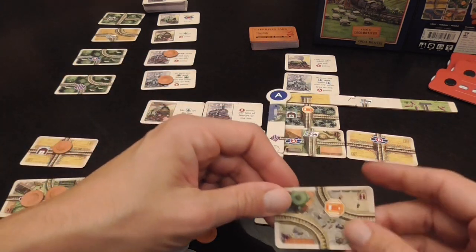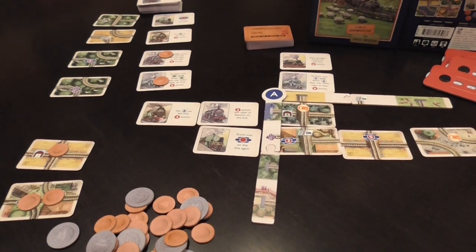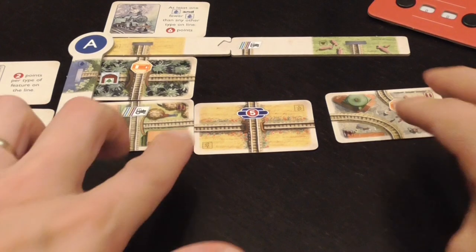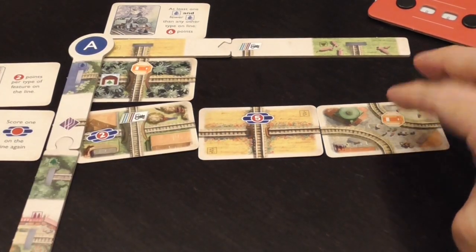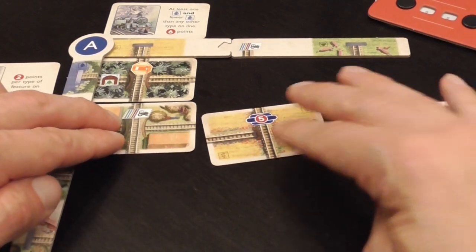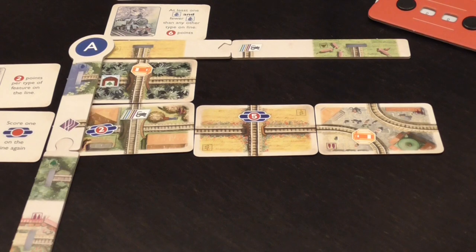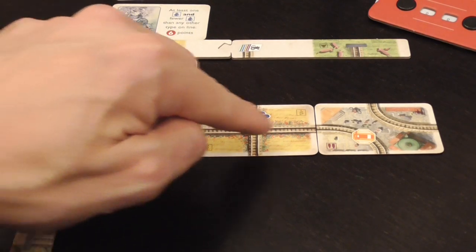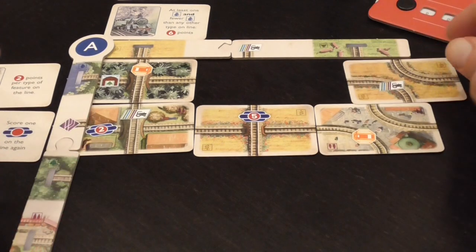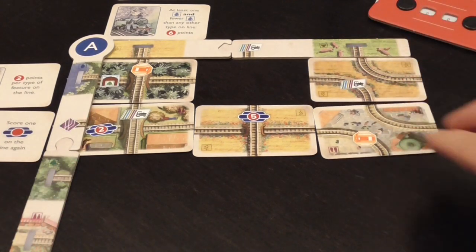Once you have your trip cards, you attach them to your railroad. You can choose the orientation — it can go this way or that way, no other orientation. Some lines may be particularly long and elaborate; others may be pretty short and complete quickly.